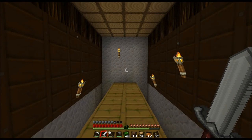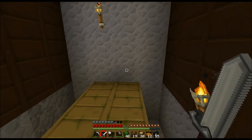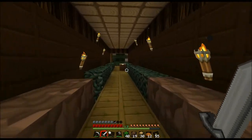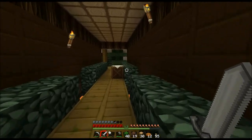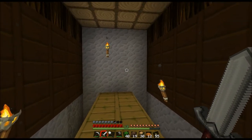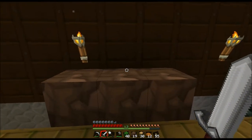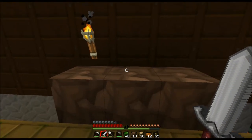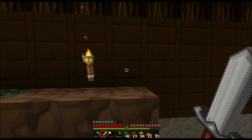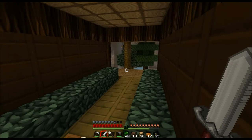At the very end of this hallway I think I want to have my master bedroom, because I've only had the area up at the very top with my bed in it this entire let's play - and that is not a good enough setup. So I'm probably going to have my bedroom back here, possibly another one of those hidden storage rooms, and then the hallways that branch off will probably lead to things like a melon/pumpkin farm on one side and a tree farm on the other.